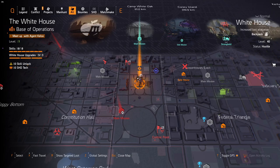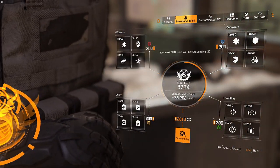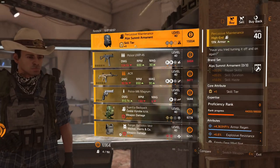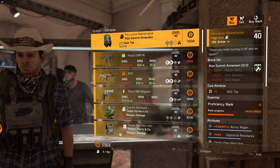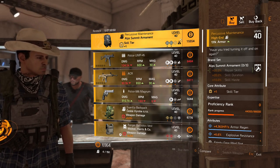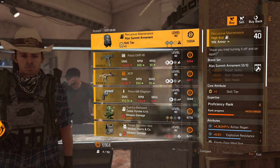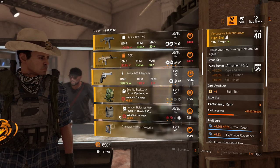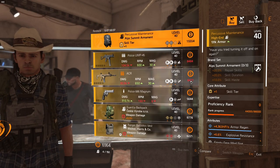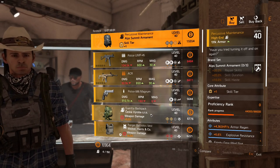The reason buying from vendors is the most efficient way is because you use the least amount of scavenger resources. For example, you get 10,000 eCreds for one shade level. Things like Percussive Maintenance, which is a named item, cost 15,000, but you only need 20 of those to max out proficiency. Everything else is under 10K, and handguns are almost half that. So you get a lot of bang for your buck — roughly one shade per piece, rounded up.